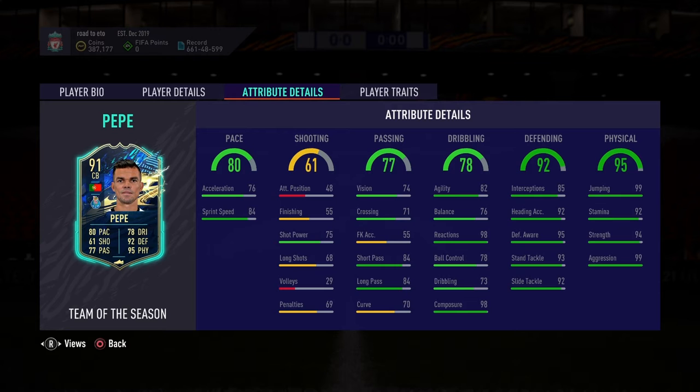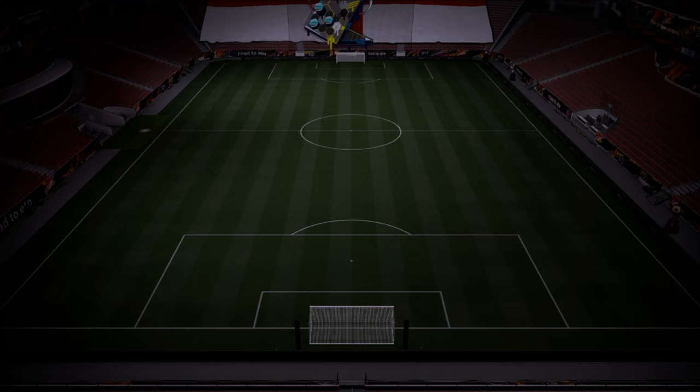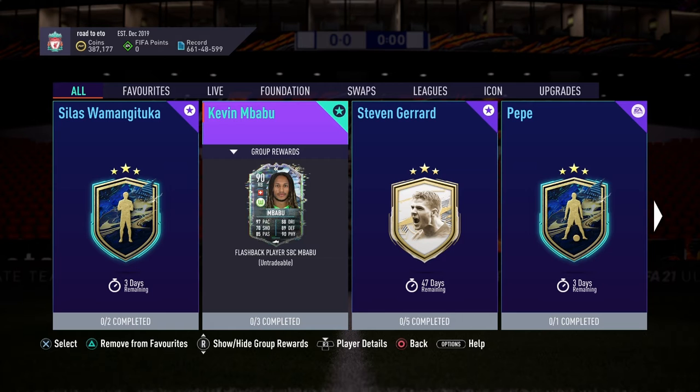He's got 82 agility, 76 balance, 98 reactions, 78 ball control, 93 dribbling, and 98 composure. For his defending stats, he's got 85 interceptions, 92 heading accuracy, 95 defensive awareness, 93 standing tackling, and 92 slide tackling. For his physical, he's got 99 jumping, 92 stamina, 94 strength, and 99 aggression. His traits are power shot, driving tackle, and leadership. And what you've got to do for him: an 84-rated squad, a Portuguese player, a Team of the Eagles, a Team of the Season, and 75 chemistry.